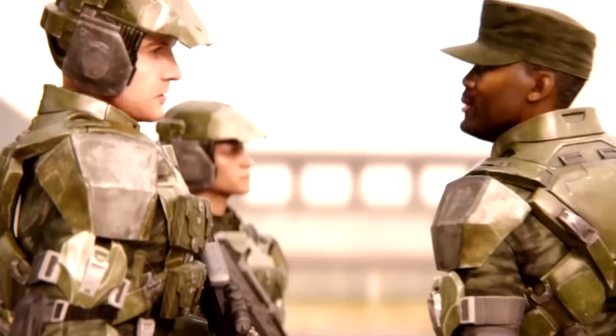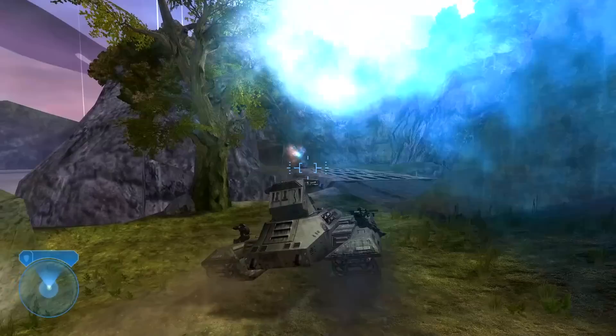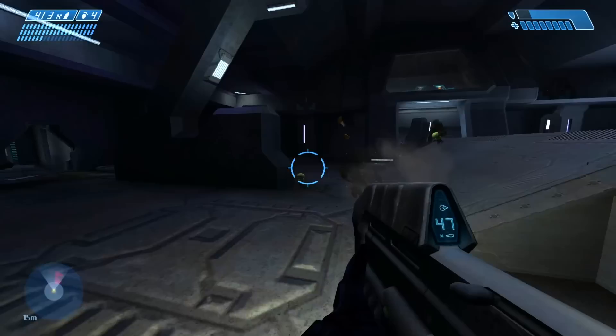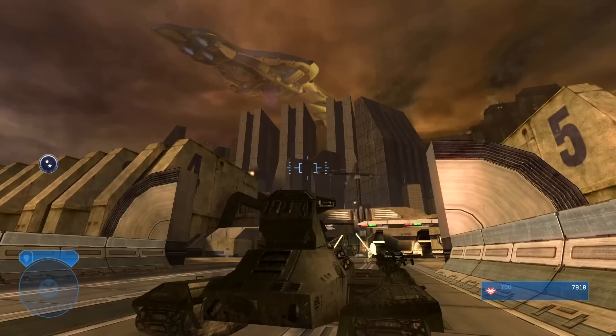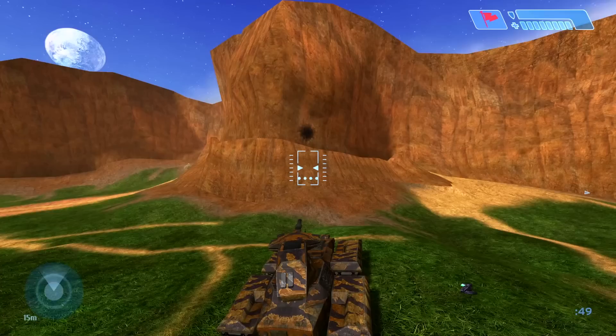The Scorpion later appears in Delta Halo as an optional replacement for your Warthog, and again towards the start of Quarantine Zone, where a Flood combat form will board it if you don't get there first. In-game it functions very differently to Combat Evolved, having only a two-second cooldown timer on its main cannon, and a much smaller and more accurate crosshair with an upped level of magnetism for targets. However, the cannon does feel noticeably less powerful — the sound is tamer and the huge amounts of dust and debris thrown into the air whenever a tank shell hit its target is missing.